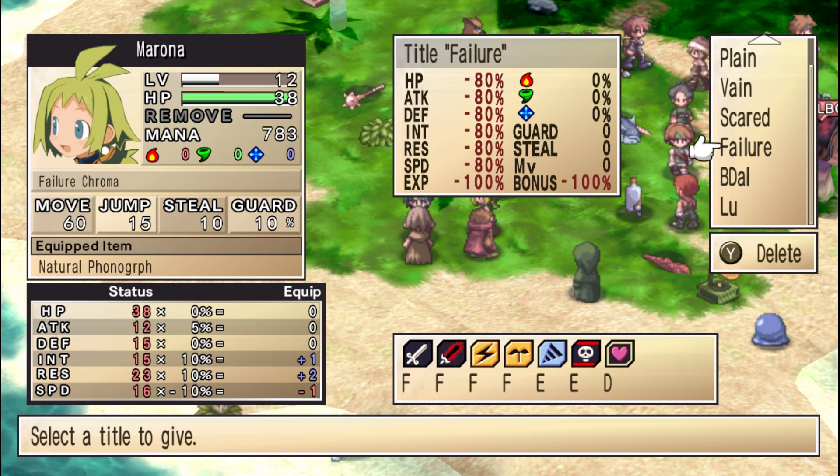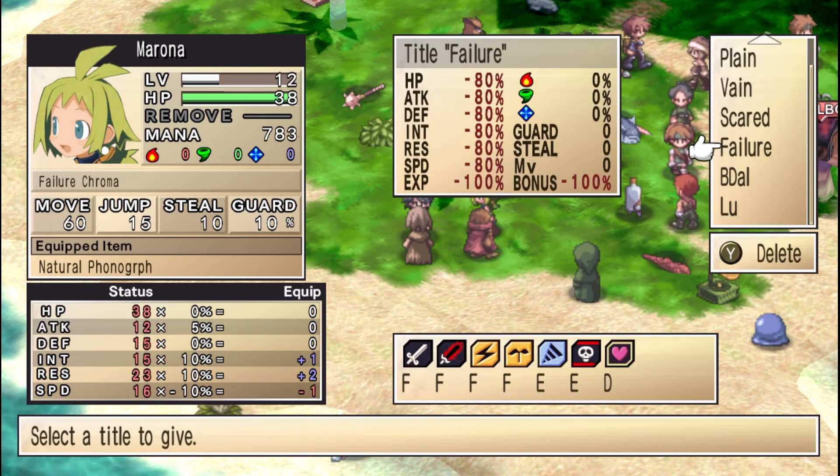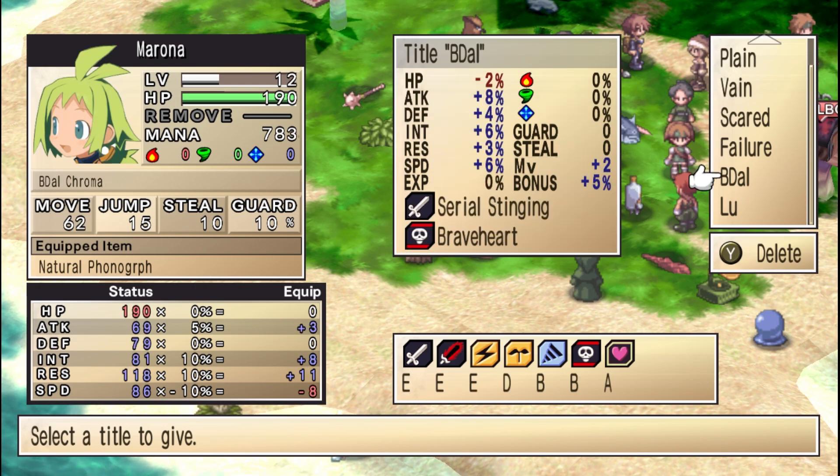But this is the failure title - it's minus 80% on all stats and minus 100 on experience. Well, you can use this to do some cheeky stuff. If you put the failure tier on a dungeon, you can probably beat enemies on like level 50 because you have an 80% stat reduction. Or we can get powerful weapons, take the title off, and make the game a lot easier. But I'm not going to do that.